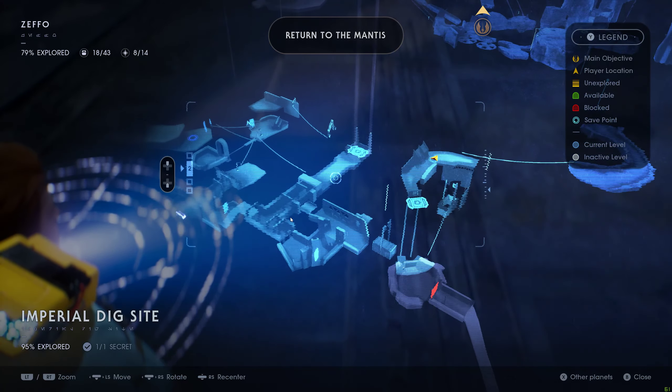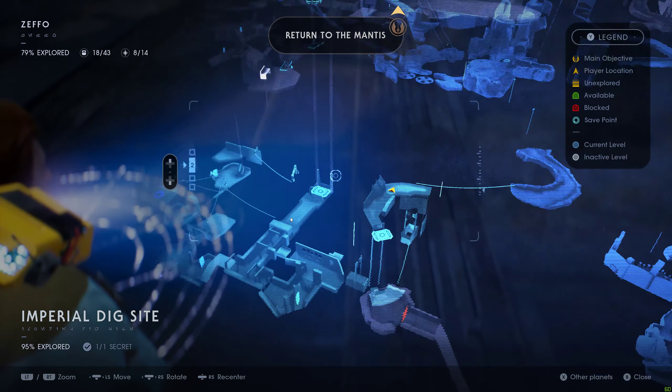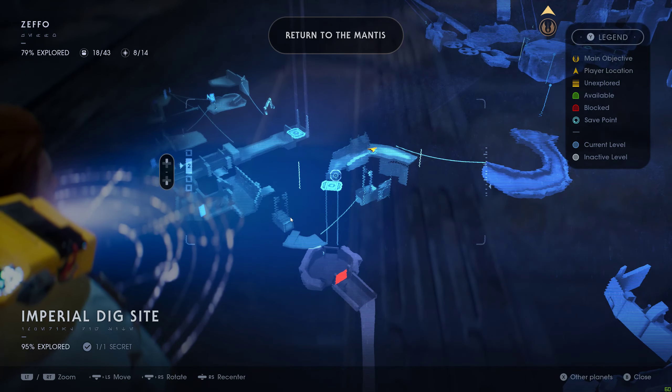Hello guys, welcome back. This is the Ice Caves secret and I think it's a stim upgrade. The only way you can get to it, you do need to have the pull ability.